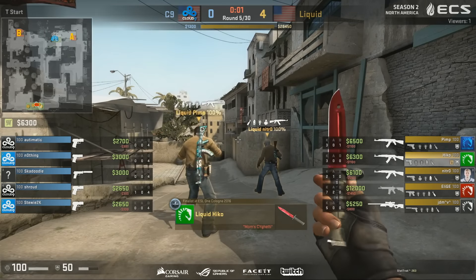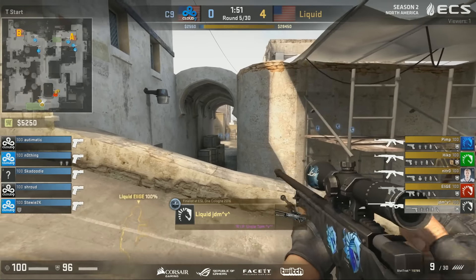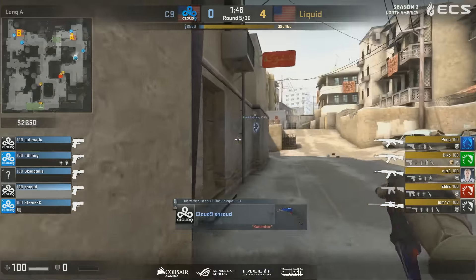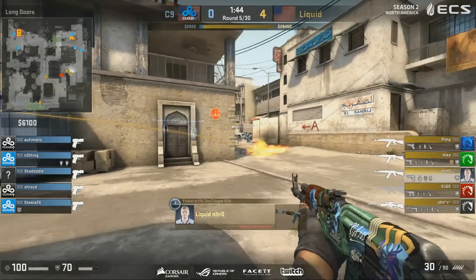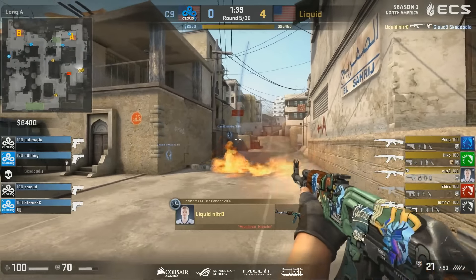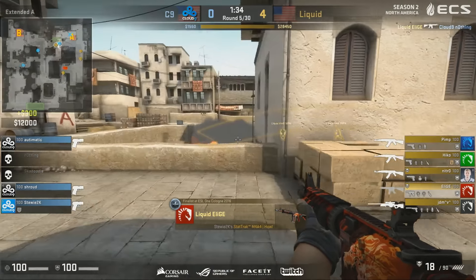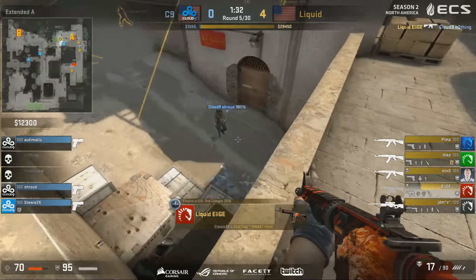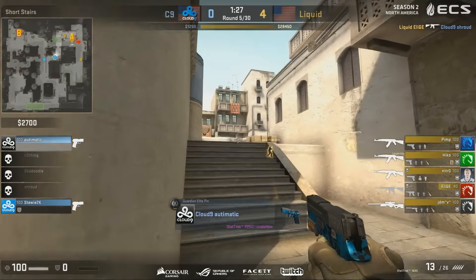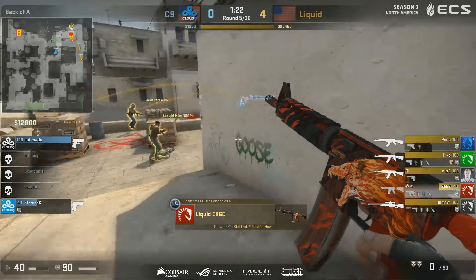Again, just going for the fast long take was very cool from Liquid. I wonder what will happen next time we see that on a buy round, because you must expect Cloud9 on most occasions to have three men there early with rifles. It's not often you see fast plays coming out repeatedly into the long area. Liquid are really abusing the fact that Cloud9 has no ability to really see what's coming, so you can have very fast timings up catwalk and into long.